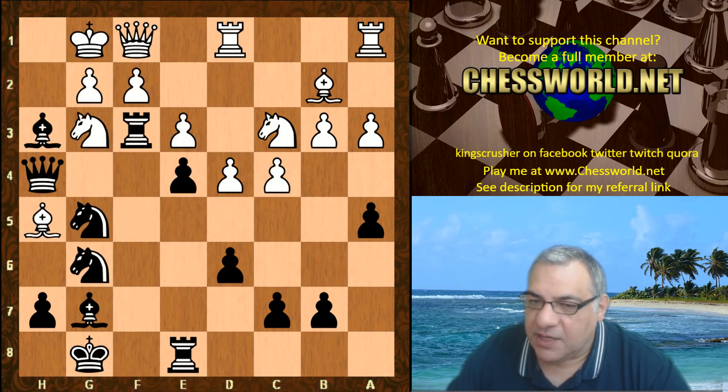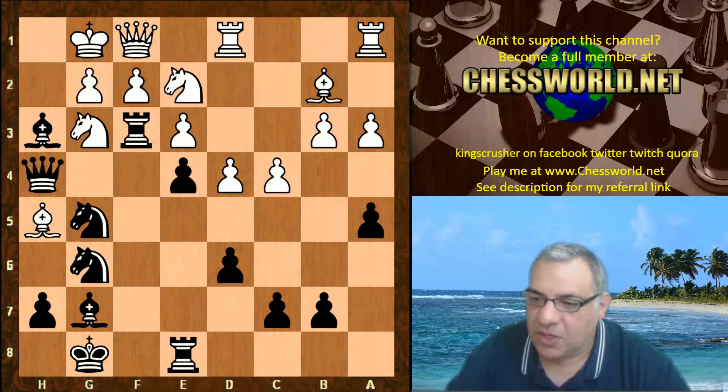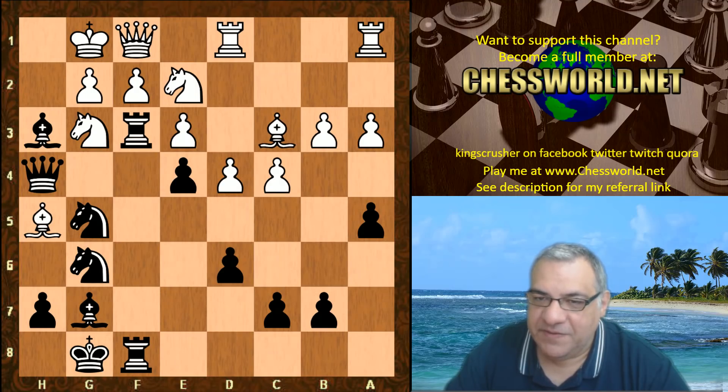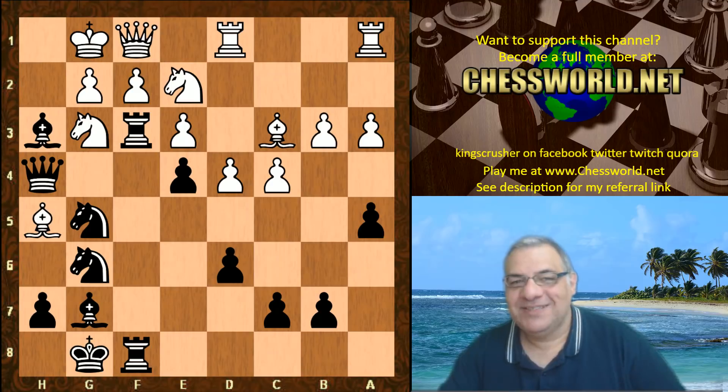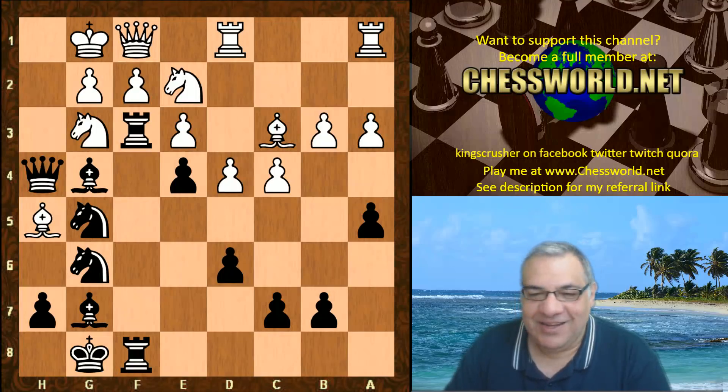So Knight ce2, Rook ef8 building up the pressure, Bishop c3. Now David Grosvenor was mega excited about this game, and in particular this position because of the aesthetic impression it creates — and I agree with him. What is this? Is Leela like an attacking chess artist as well, trolling us all with this position?